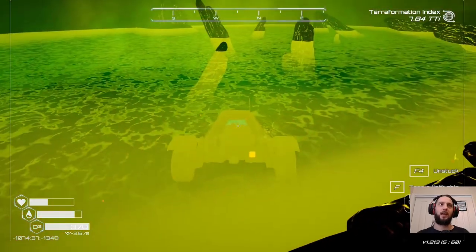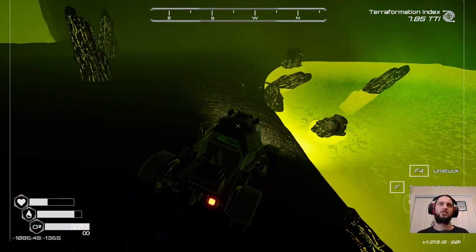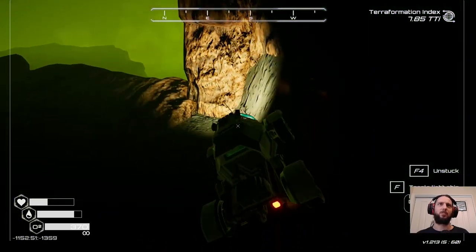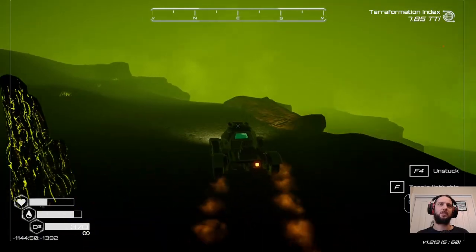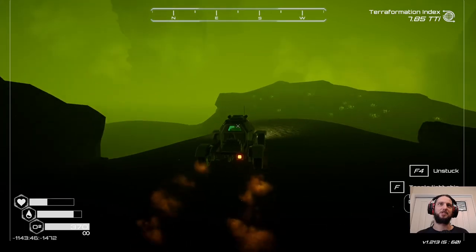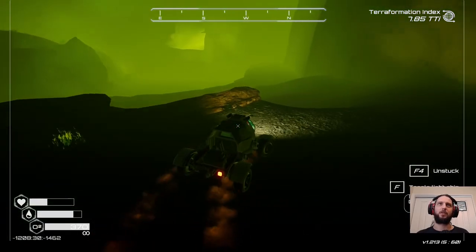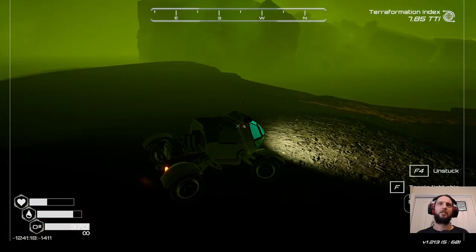The rover can go into the green goo but we take damage — even though we're inside we take damage. Because the rover has no health thing itself, it also does not turn quickly. This thing needs four-wheel steering so that it could turn much more urgently, or just rear-wheel steering — that's usually more nimble, like forklift style. What else could we find in here?